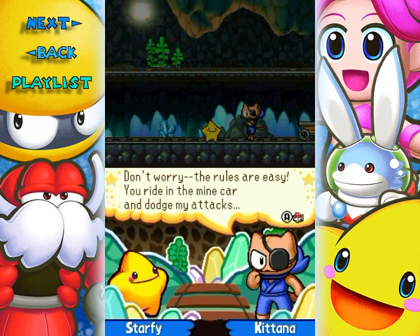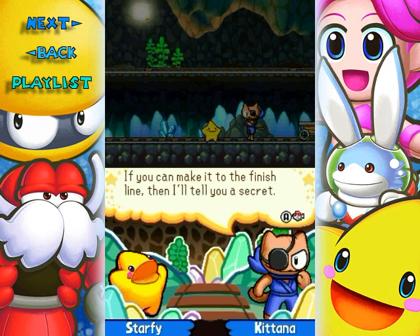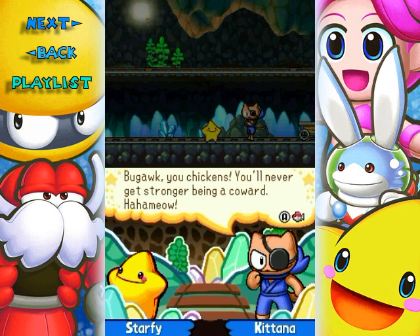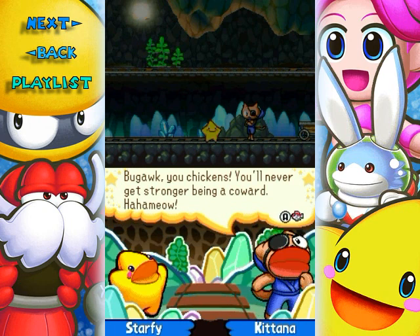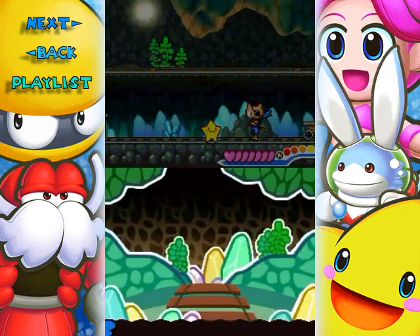Don't worry, the rules are easy. You ride in the mine car and dodge my attacks. If you make it to the finish line, then I'll tell you a secret. Ready to fight? What do you just do if I say no? You chickens! You'll never get stronger being a coward. Ha ha! Okay, let's do it.